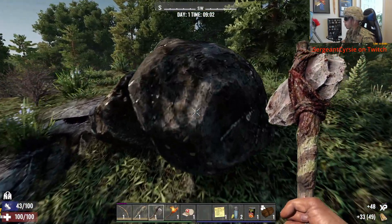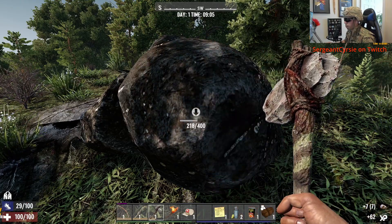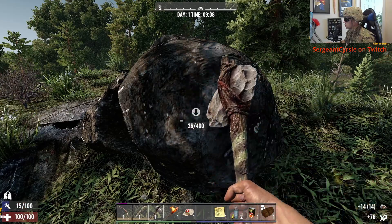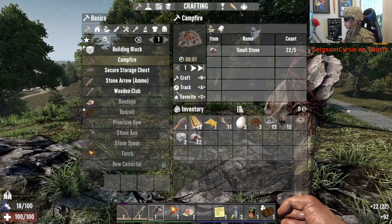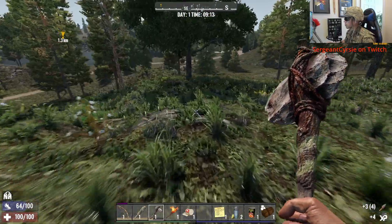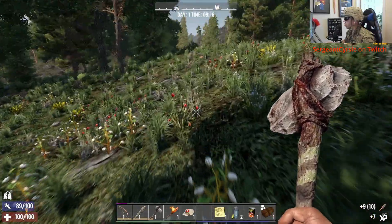Alright, that should be ample. Get 20 stone. Stone comes slow - God, the stone comes slow. A couple more nests would do us great. We got one on the hill.